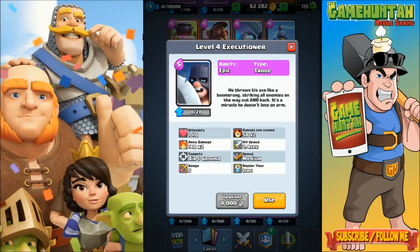The Executioner is an epic card that you can unlock at the Jungle Arena, and it only costs five elixir. He throws his axe like a boomerang, striking all enemies on the way out and back. The Executioner is going to be a crowd control card that is going to change the way you see Clash Royale.